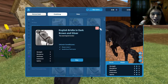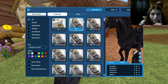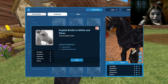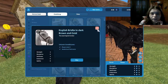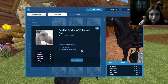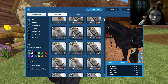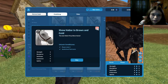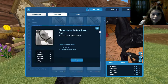There's a new English bridle. They have chestnut, dark brown and silver, white and silver, black and silver, dark brown and gold, chestnut and gold, white and gold, and black and gold. They also have a shoal halter in brown and gold, white and silver, and black and gold.